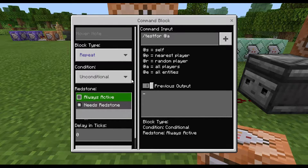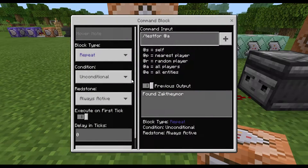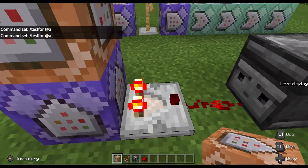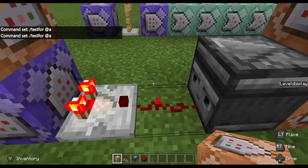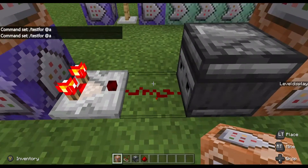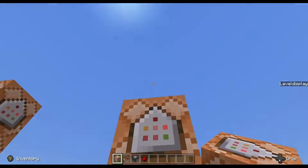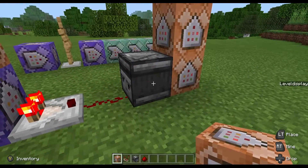We want to change this to Repeat, Unconditional, Always Active. Watch the previous output — it says 'found Zac Famo.' You can also tell it's working because the comparator has gone off, the redstone is flashing, and that means the observer has probably sent off its pulse to this set of commands — which obviously won't do anything yet because they haven't been written.